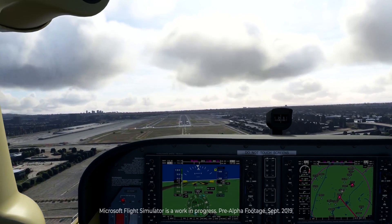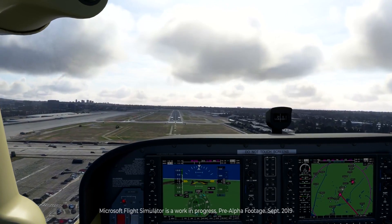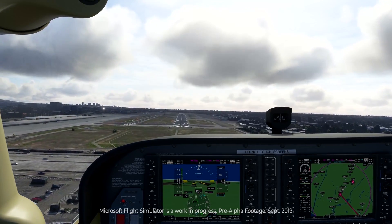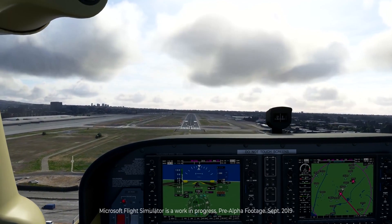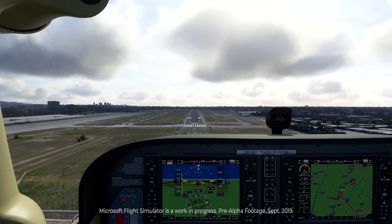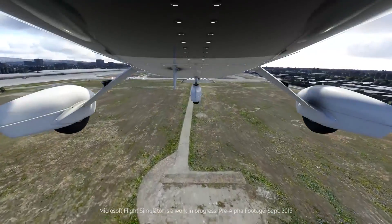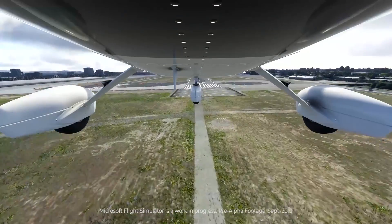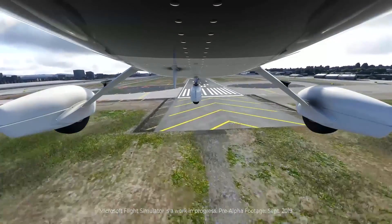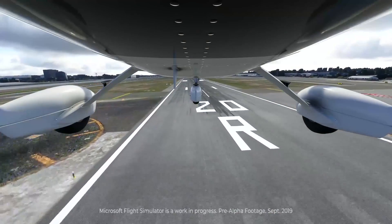What type of third-party content can we expect? The update briefly touches on this. Whilst the Flight Simulator contains every airport in the world, not all of them are going to be fully realised. Currently, 80 airports will be fully detailed and match their real-world counterparts. Many will be generic or procedurally generated in some way. Third-parties will, as with many other flight sims, be offering fully detailed airports to replace specific generic ones.